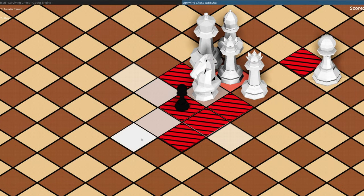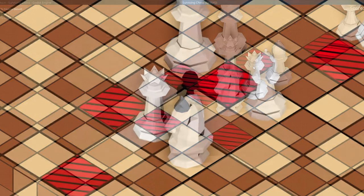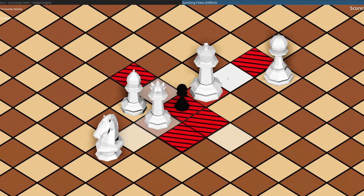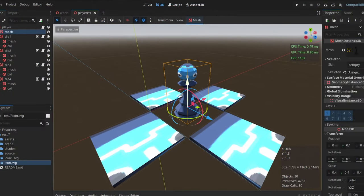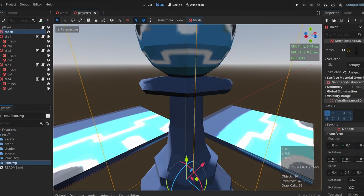The enemy pieces currently attack on a single square, which makes it feel a bit basic and too easy to dodge. And they can totally phase through each other. If you want to try this yourself, I've uploaded a copy on itch, which you can play for free. Overall, I enjoyed this project — it was fun. But I think I'll try to make something a bit more original next time.